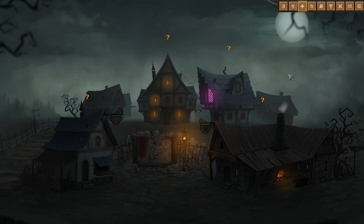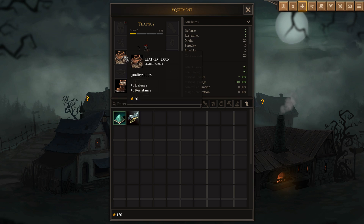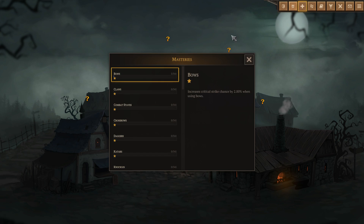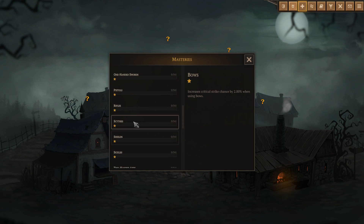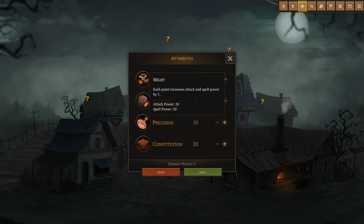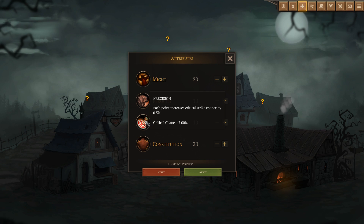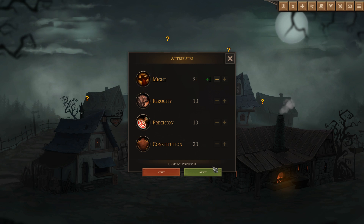Let's head our way into the main town. So welcome to town. We've got a few things we can look at here. I have a leather jerkin, leather boots, and a hunter's bow. We also have masteries of different things, which we get by just using them. Rifles is a thing, scythes - all kinds of stuff. And when we level up, we have four attributes: Might is damage, Ferocity is critical strike damage, Precision is critical strike chance, and Con is hit points. Let's take some Might and apply that.